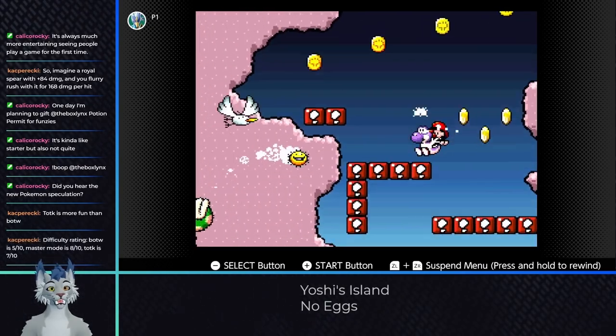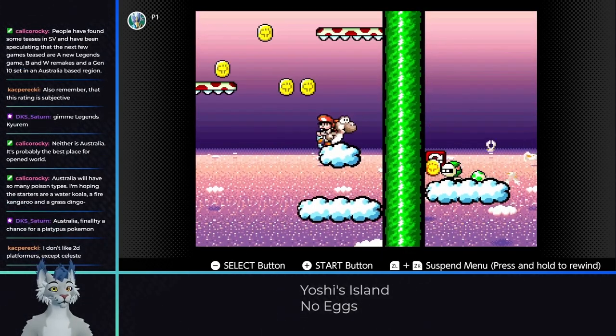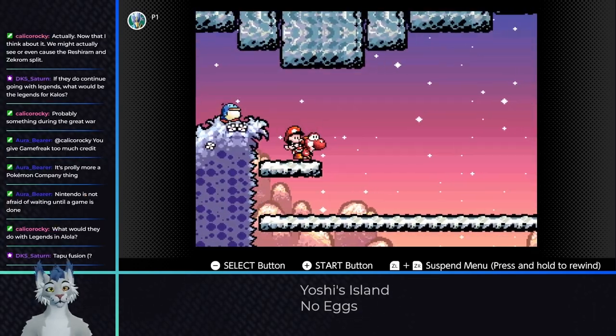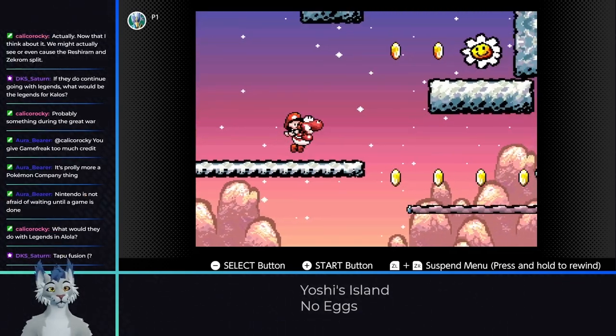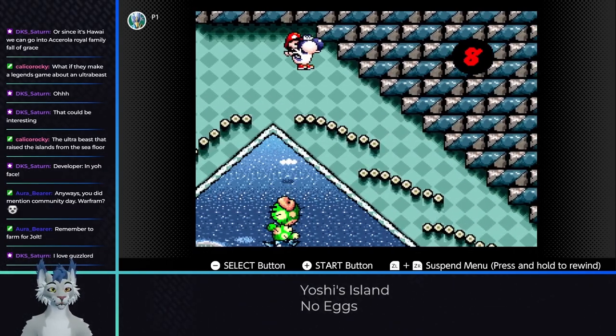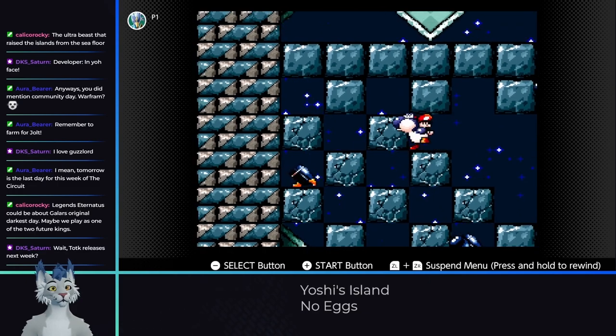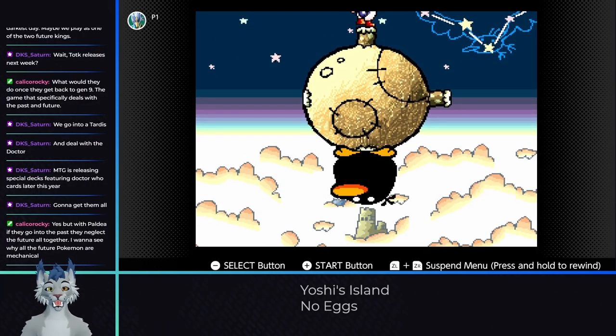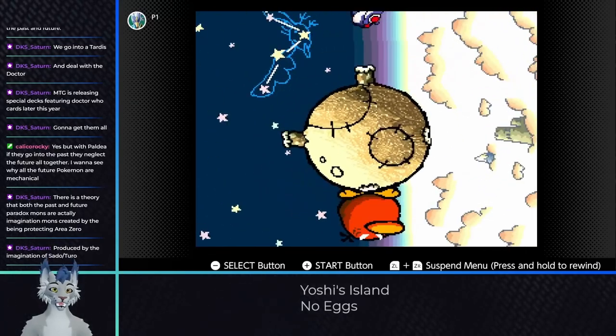5-5 is quite easy, and 5-6 is generally simple — just avoid the eggs from these guys that throw them. 5-7 doesn't require any and is also pretty easy. Into another boss now with 5-8. The castle leading up to the boss is pretty easy, though we'll need a couple of melons to clear these blocks. As for the boss himself, this one never required eggs, only ground pounding, which makes this an easy stage.